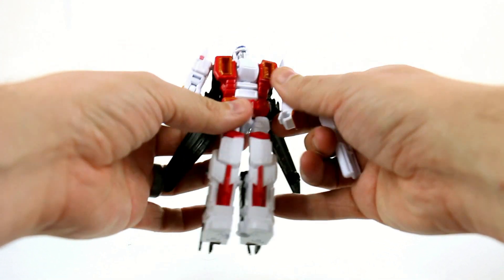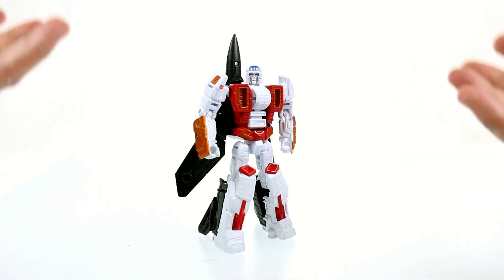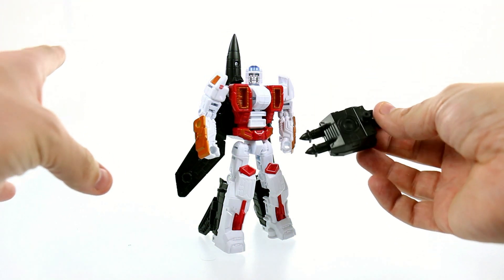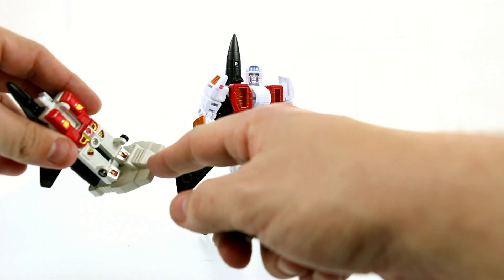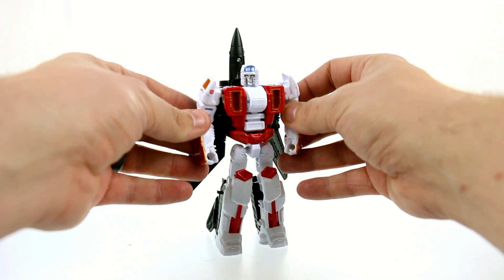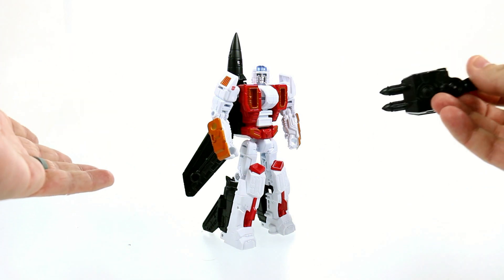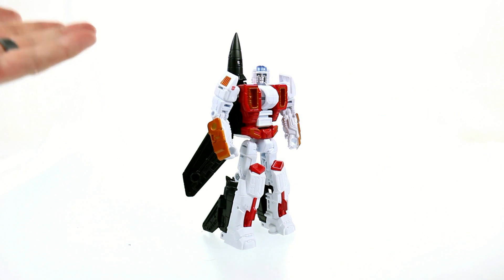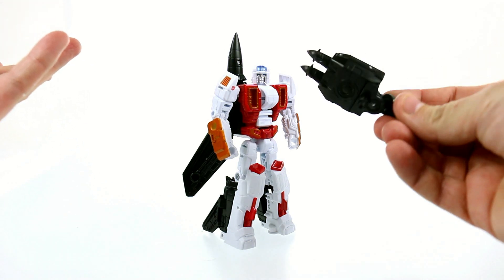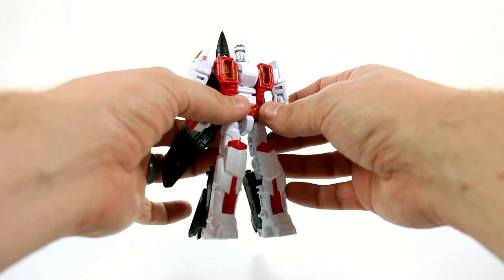I'm just so wonderfully impressed — I really do think that Hasbro nailed it with these figures. Now we can finally combine and make Superion. Granted it's more the IDW version than the G1 one, but I'm looking forward to getting the actual Slingshot figure. The Takara version's leg/hand piece will be white instead of black, much like the original G1. I really don't know if getting a white version is worth the extra price of buying that Takara box set.